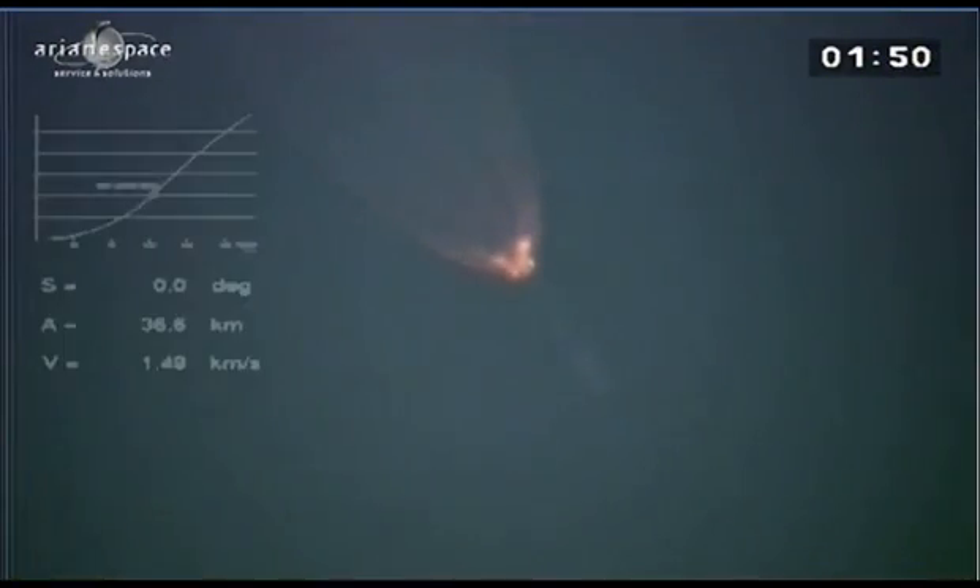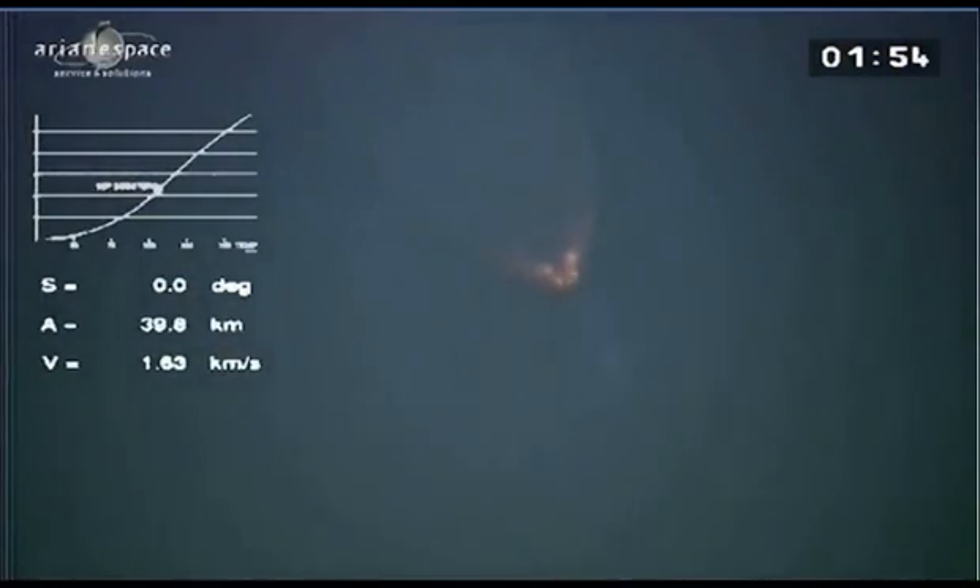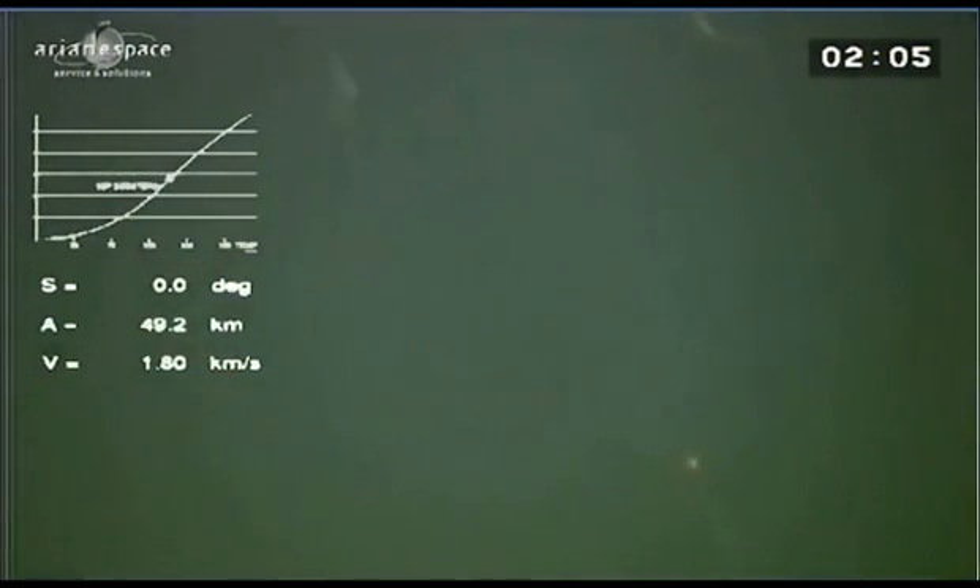The launcher is sending us telemetry signals. And here we go — we're getting the booster cutoff. And we can actually see them: those four dots on the screen, there they go, flying away — the four boosters heading back down to Earth.